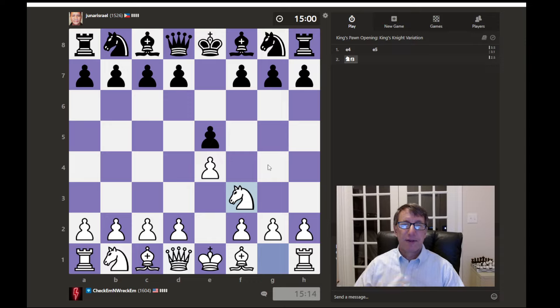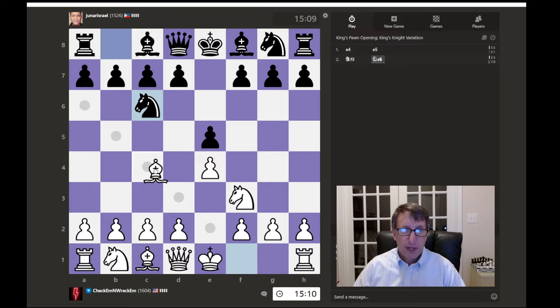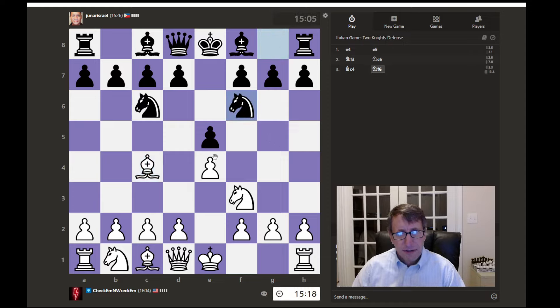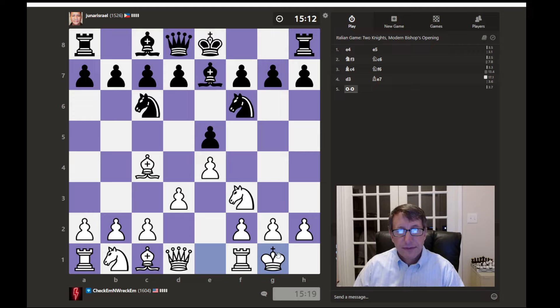Now they're thinking, maybe they're not going to play something normal. Okay, so they do. We'll play Bishop to C4, the Italian game, and just see how this goes here. So if they attack there, we could just protect with D3, which I think that's what I'll do, and get ready to castle.